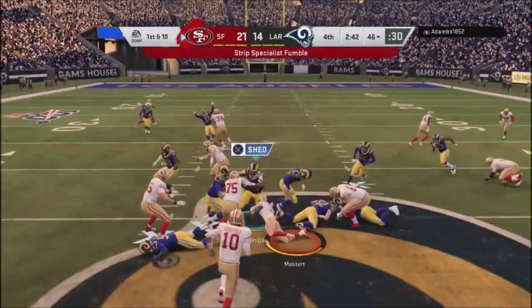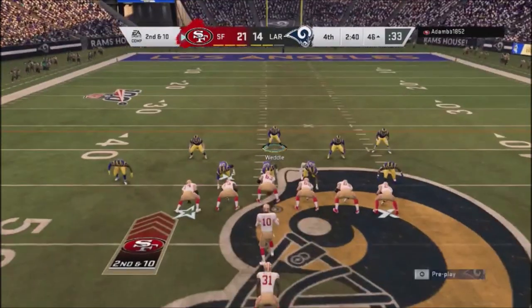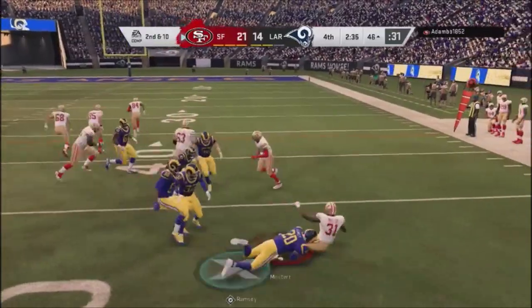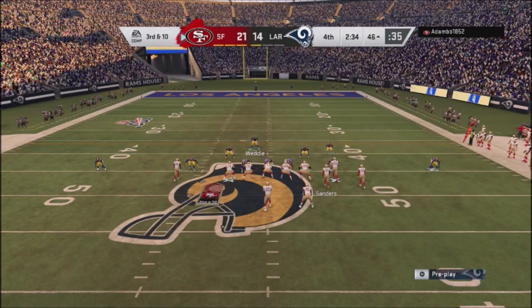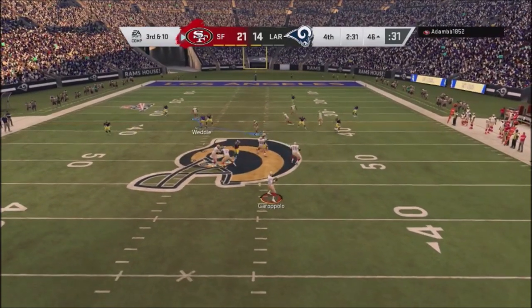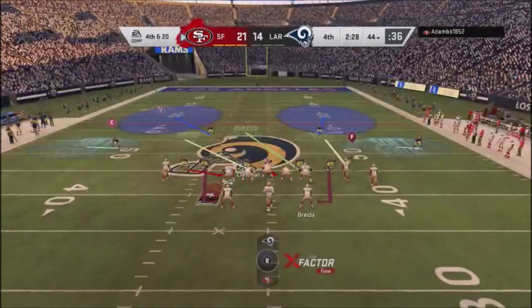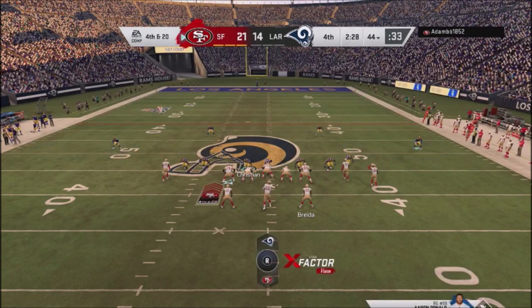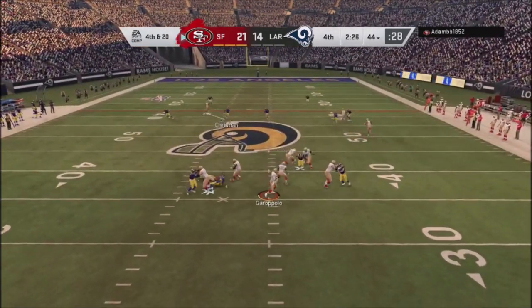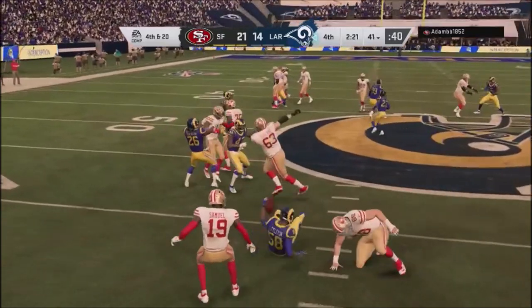I have to get a stop, so I commit to the 3-4 — pinch my guys, go with the edge blitz setup, and completely commit to stopping the run. We bottle him up but he picks up a couple yards. Third and ten, I jump into a quarters defense and get a nice block shed on the defensive line. Fourth and 20, he goes for it — I dial up a dime blitz but I'm worried about a quick snap, so I didn't set it up correctly. I pick off the ball but should have swatted it — I get stopped right there.